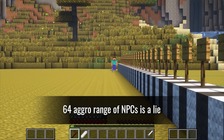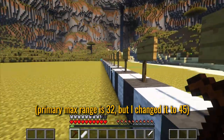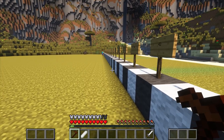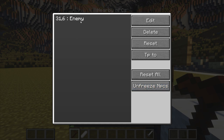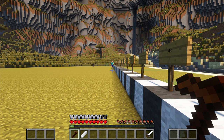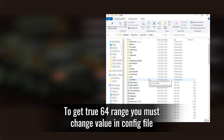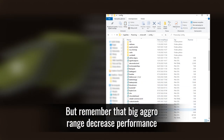The 64 aggro range of NPCs is a lie. To get a true 64 range you must change the value in the config file. But remember that a big aggro range decreases performance.